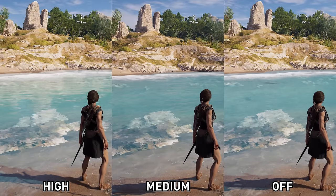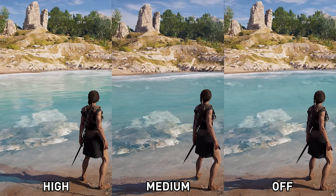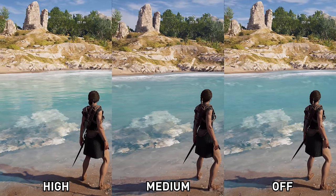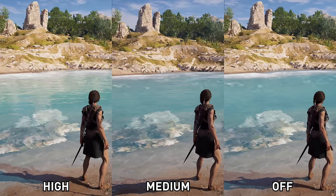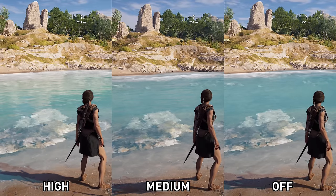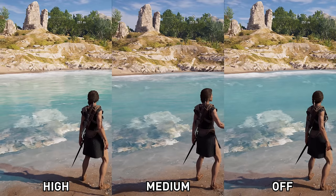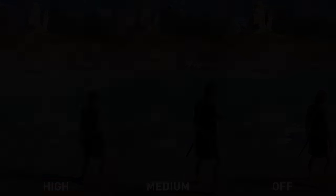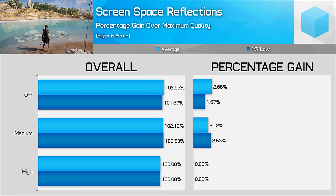Screen Space Reflections mostly impact the quality of water surfaces, whether that's the ocean or puddles around the environment. SSR provides a more accurate and realistic surface reflection simulation, and it really does look fantastic when enabled — especially when you put it side by side with the game running without SSR. Interestingly, Medium looks pretty close to Off, so I don't see any reason to use the Off mode, particularly when we look at the performance impact — there's no real difference between Medium and Off. Turning from High to Medium gives only a 2% performance improvement, which isn't worth it considering the large visual upgrade that SSR provides.